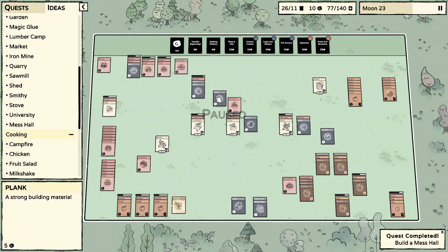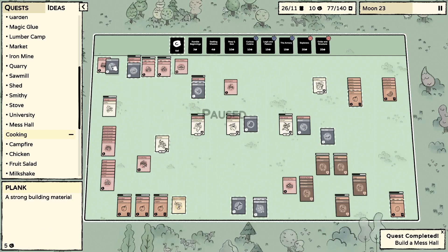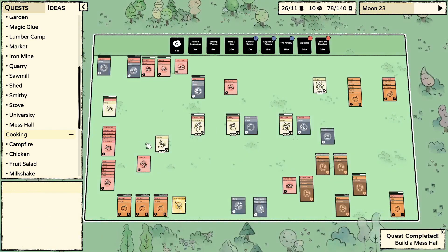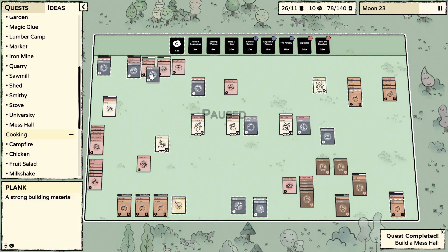Got some gold. I'm almost tempted to go for another animal pen — I know it sounds crazy and it's a little premature, so let's stack our cash for right now. We're just going to have animal pens full of chickens, producing omelets like crazy. Looking for another flint — hoping to get one so we can make another stove.